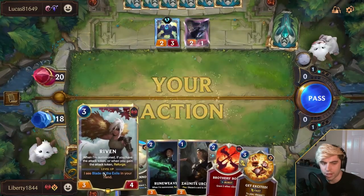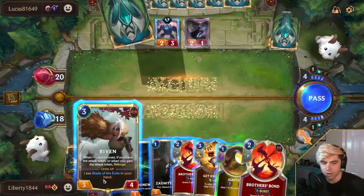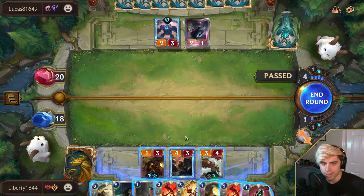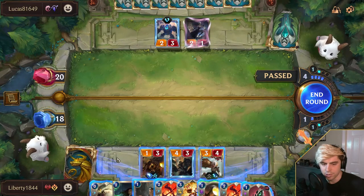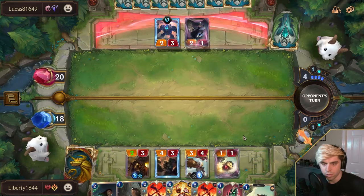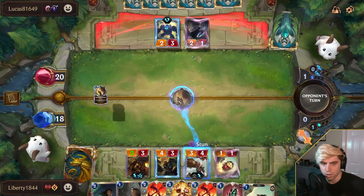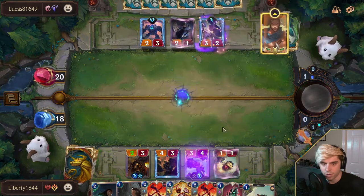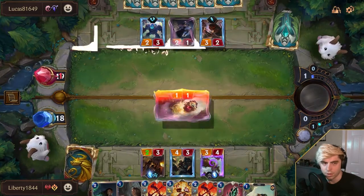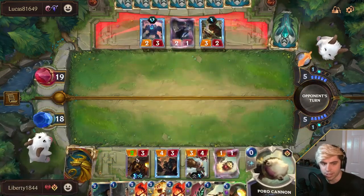There's no pressure to lay out our Riven because Riven now gives the Blade Fragments. As long as you have the Attack Token, you don't need to actually place her before the Attack Token, which is really handy. I feel like we just develop a little bit wider and go for a big swing. I definitely made a mistake by not taking that trade — that swing earlier.